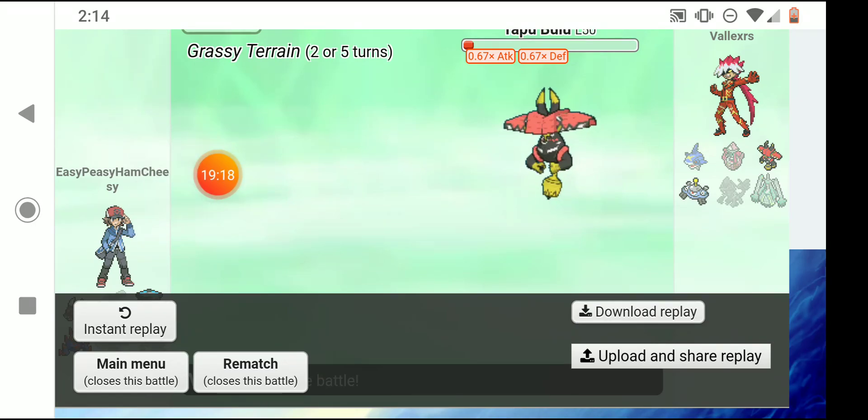Raikou has an Ice type move too, which is helpful. I use it but it doesn't quite do half. He uses Clangorous Soulblaze — it one-shots me and raises all of his stats. I don't have anything with Whirlwind, so this is bad. I Mega Evolve Blastoise and use Ice Beam — it still does a ton of damage even with his stat raises — but he gets a defense drop.